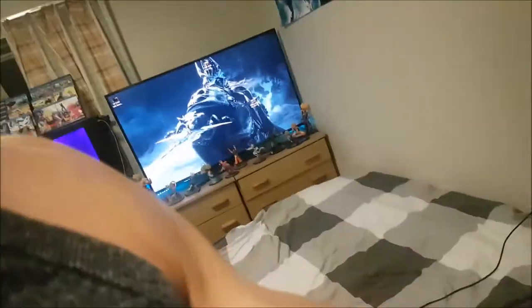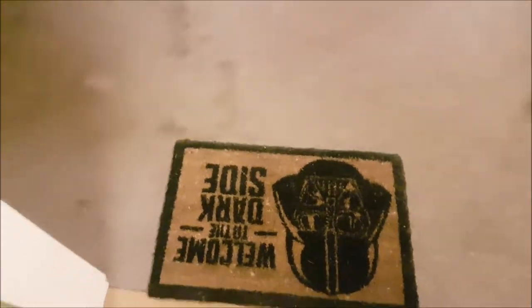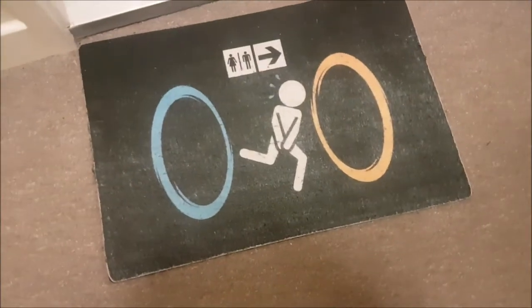So let's have a slow walkthrough — I'll go on to the PC last, I'll just go through all my little geek things. We'll start on the outside: I have a 'Welcome to the Dark Side' mat before people come in, and when they enter the bathroom, I've also got a little Portal mat, which is cool. I'll show you the bathroom later.